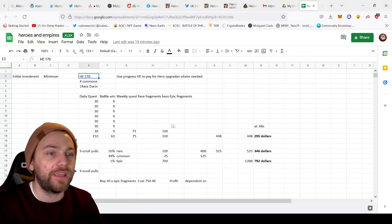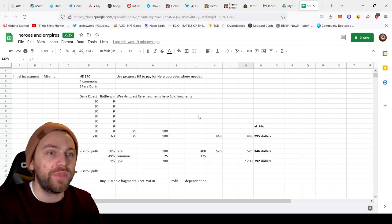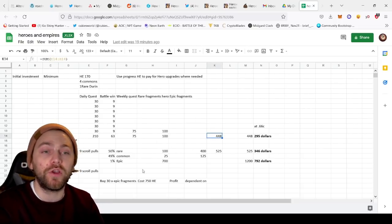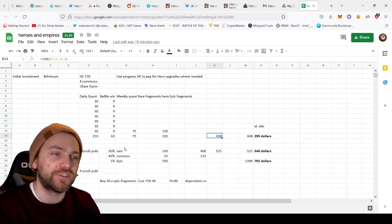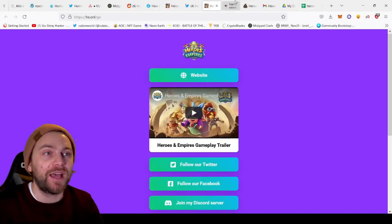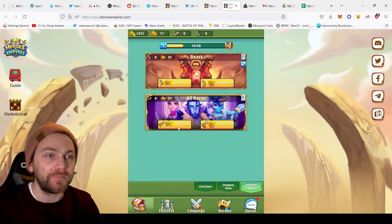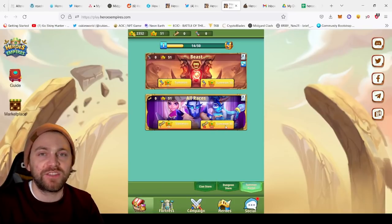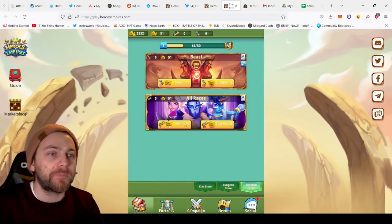The other way of earning is the scroll pools. With the HE you've got, you can decide whether to use the scrolls you've earned over the week — you should have around nine scrolls by the end of the week. In the summon portal, each scroll costs 50 HE to use. With 450 HE you'd be able to do multiple summons, though unfortunately there's no ten-pull discount available yet, so there's no benefit to saving them all up.